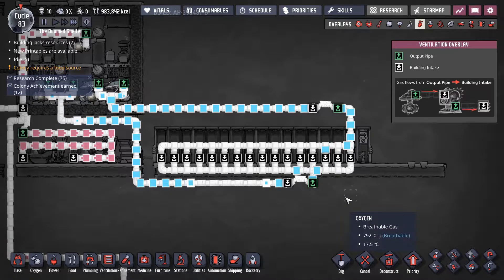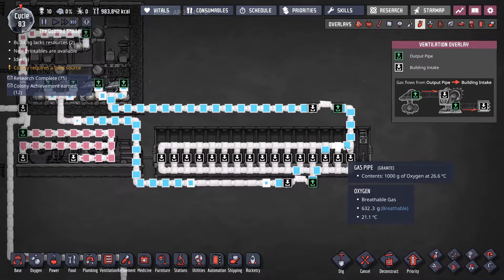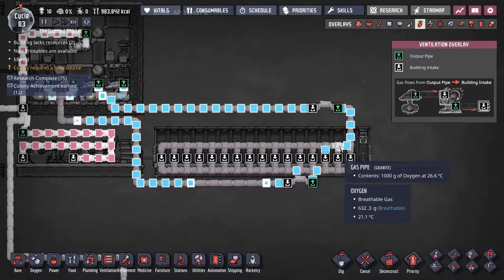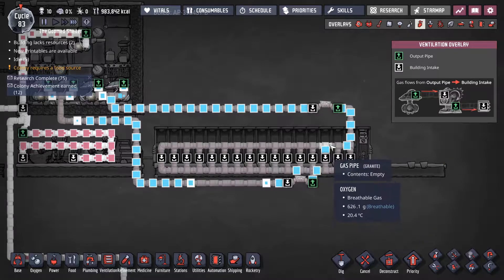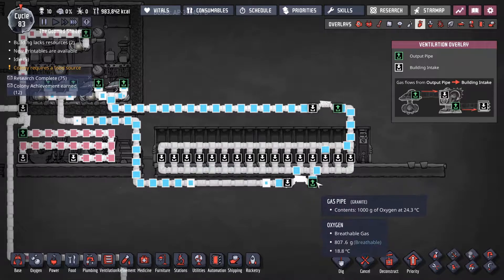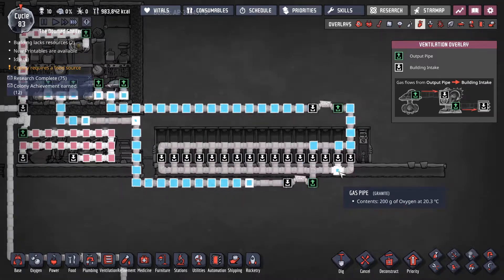The way the game splits any pipe at a junction is 50-50. So at this junction, half the packets will go into the first dock, and half the packets will go to this junction, where it then splits 50-50 and splits down the line. By bringing in a second pipe here, at a three-way junction it goes center left to right, so it'll feed this fourth dock and then split the rest of the way down the pipes.